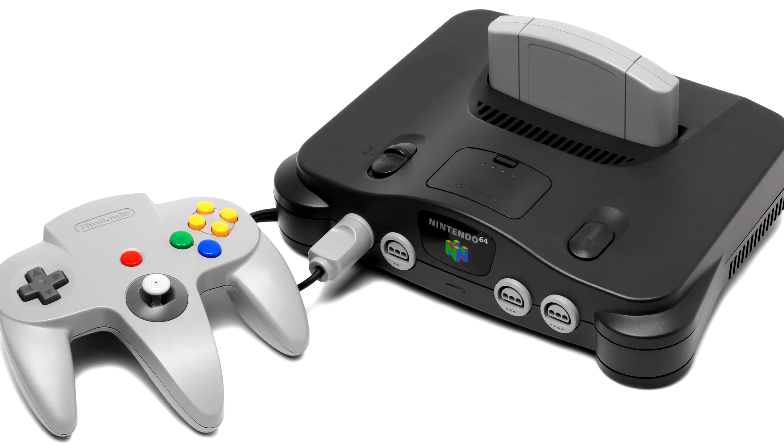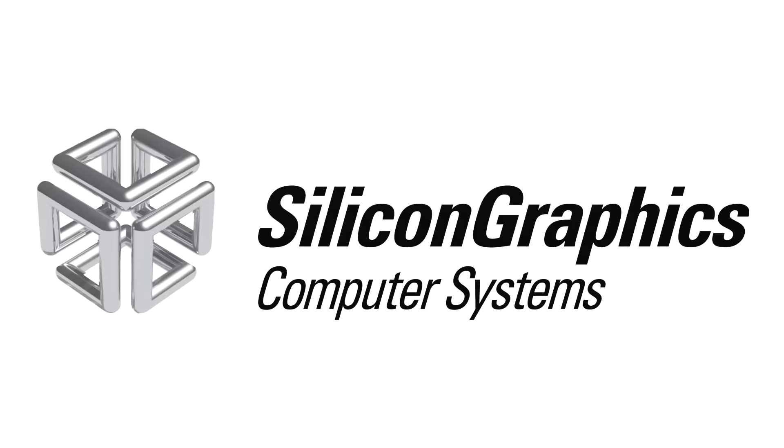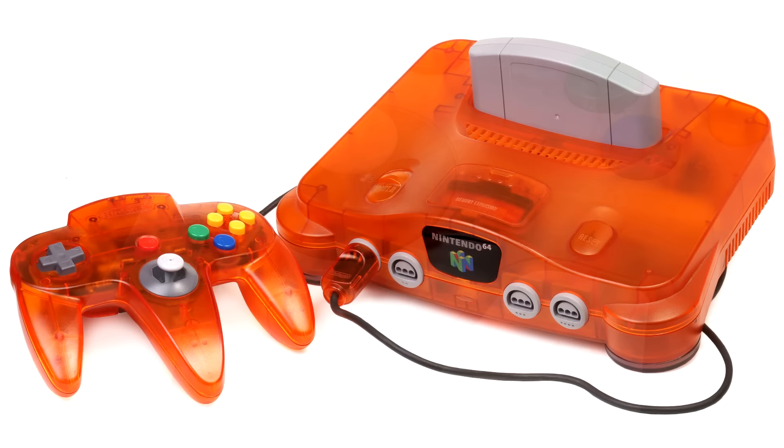The N64 — Nintendo's super-powered 64-bit super console, built in partnership with CGI pioneers Silicon Graphics. That's the official story anyway. Or is it some exotic alien technological artifact found buried under some ancient shrine? We may never know the full truth, but does this really look like a controller built for human hands? Whatever its true origins, I'm going to take a look at some of the games that pushed it to the limits, starting with Beetle Adventure Racing.